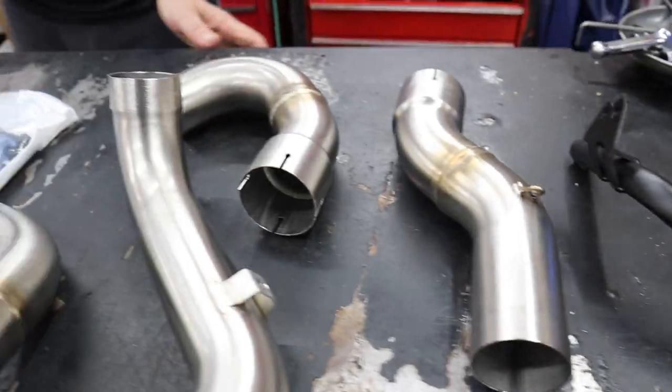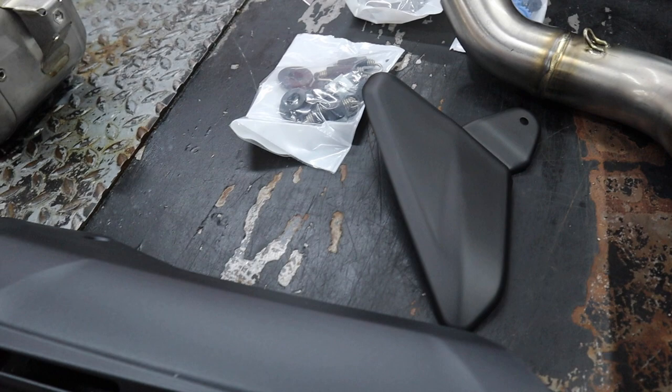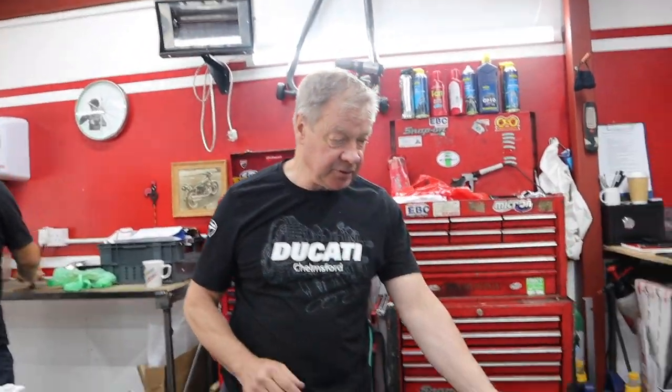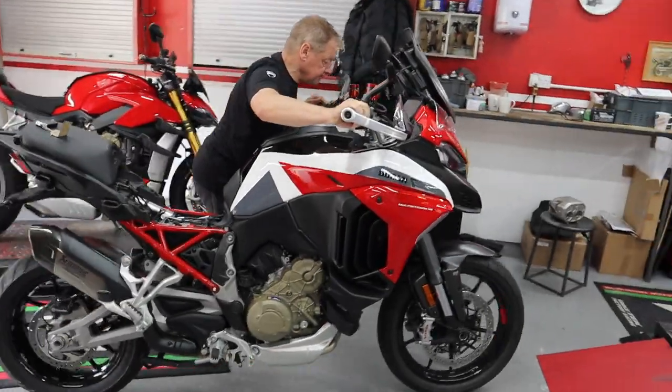It's a win-win apart from your bank account — these are a bit of a cost. How much are they? Two thousand, three hundred and seventy-six pounds. You also get pipework, cut covers — not carbon fibre though, I thought they might have been.